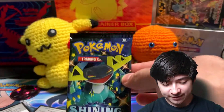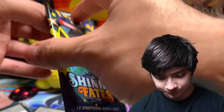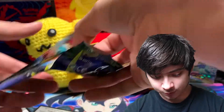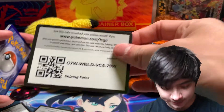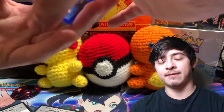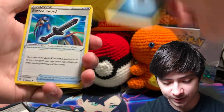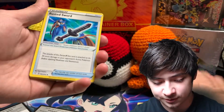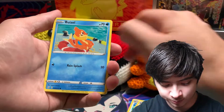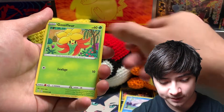Now we're gonna open our Shining Fates and then we'll have another Battle Styles to end it off. Let's see if we can pull some more baby shinies. Like I said, I haven't pulled too many baby shinies, so hopefully I can keep pulling more. We got Ball Guy, Tropius, Weavile, Nicky, Trapinch, Snom, and Gossifleur.